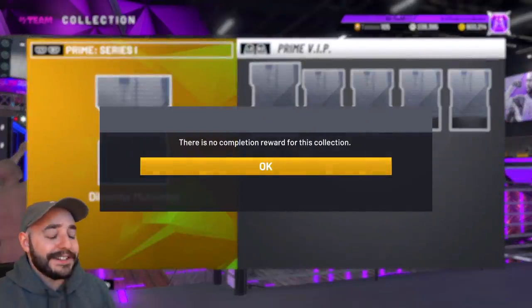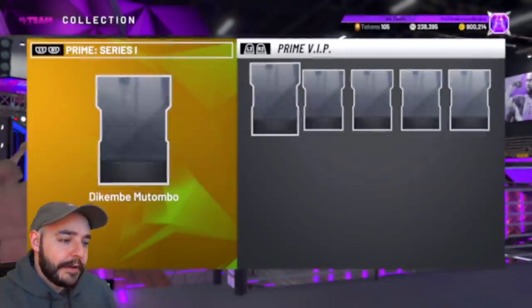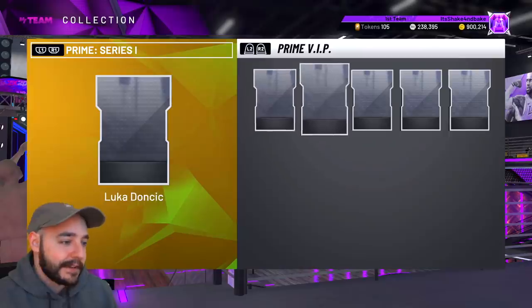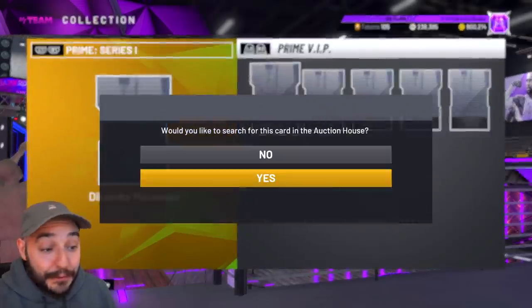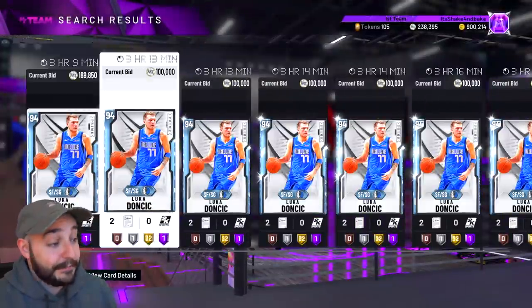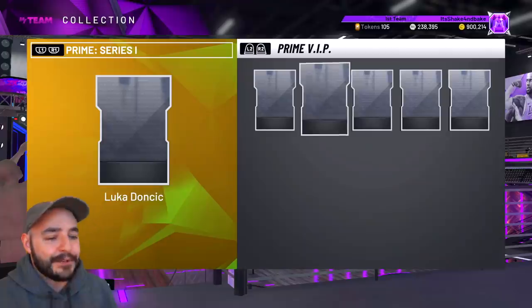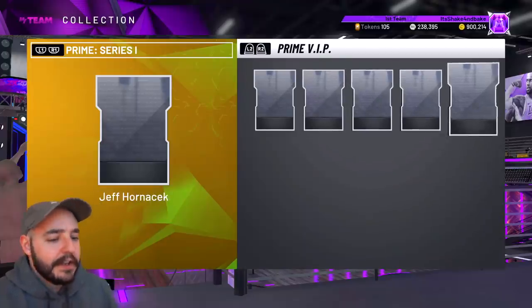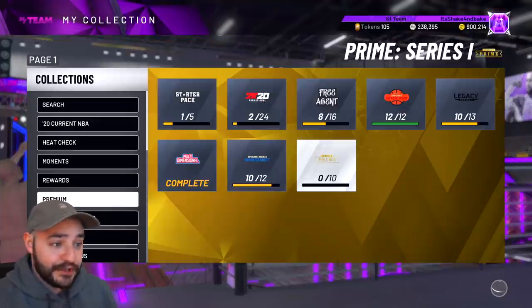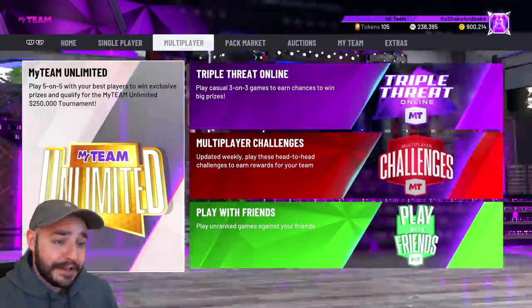And here are the actual cards, the throwback elites from last year. No collection reward — again, I wish there was like a collection with tokens or rewards. Dikembe probably under 100k already. Luka maybe over 100k, but I'm sure by end of day he'll probably be under it. Daryl Griffith and Jeff Portasek — he does have a couple Hall of Fame badges for a Ruby, but he's gonna be going for pretty cheap. Let's jump right into the friggin' packs, man.